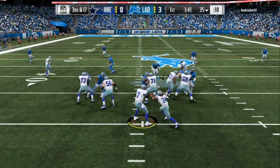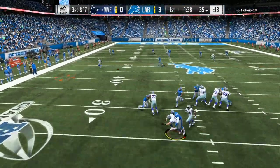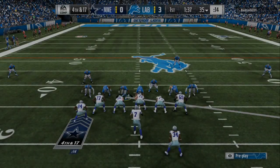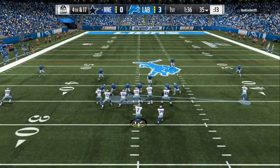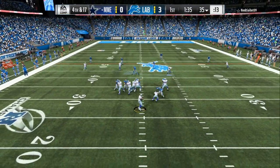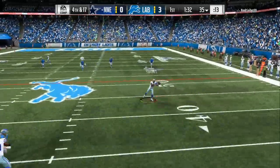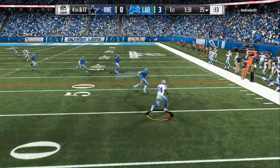You will also have super fast blazing blitzes on the left side and the right side with just two easy adjustments — it's easy for anybody to use. All you have to do is pick what receiver you want to run after. You can see on fourth and 17 he has to throw it underneath — that's what this defense is all about.